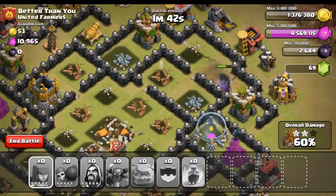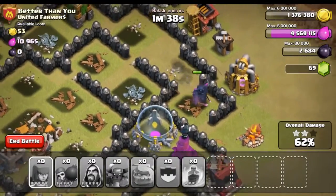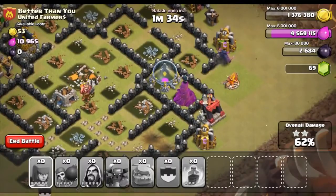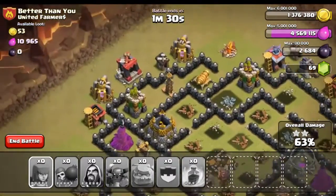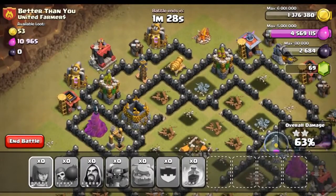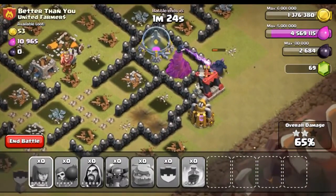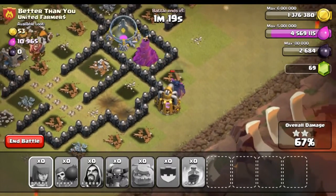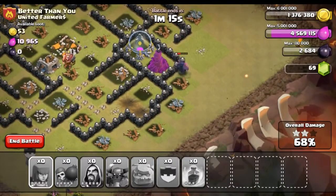Let's drop some archers on the outside while things are distracted. It looks like we are down to our last PEKKA — we have 60% so far, not bad. That spring trap is going to do absolutely nothing. Not quite sure if we're going to get a three-star on this one — not looking like it. We still have a minute and 34 seconds left, but he does have quite a bit of defenses. That tesla is pretty much going to stop us from getting that three-star — a little unfortunate, but oh well. The two-star is going to be good enough.